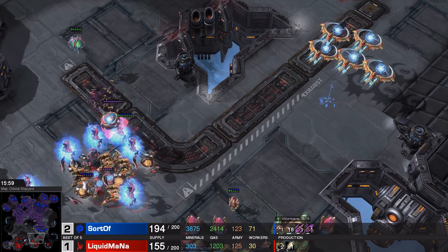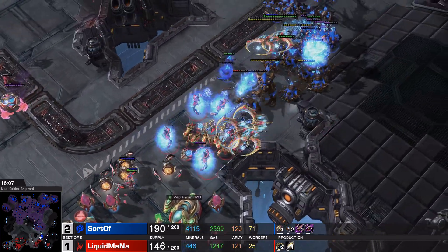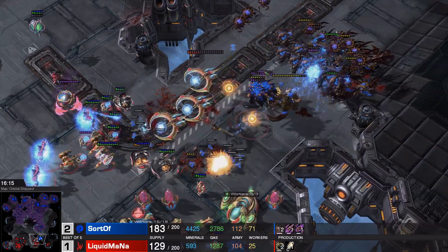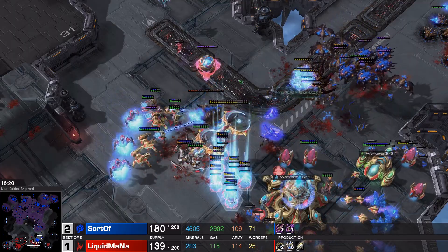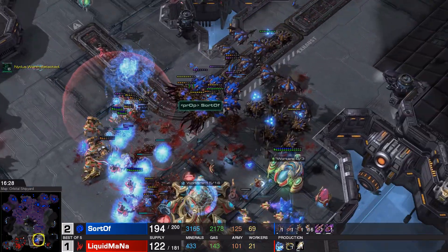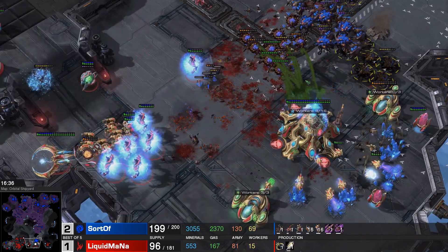This huge army is something similar to the Broodlord deathball we had back in Wings of Liberty and Heart of the Swarm. Unfortunately the Colossus is no longer part of that, so I think Protoss is a little underpowered in the very late game right now. The Viper going to snipe out one of those Tempests. Purification Nova is not quite reaching any of the units, and all those Corrupters are absolutely wrecking the Tempest. Lurkers in the back doing so much damage — eight of them in total. Beautiful play here from Sortov.